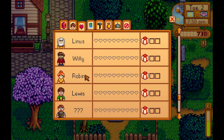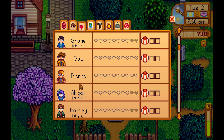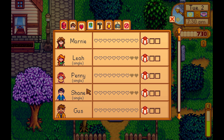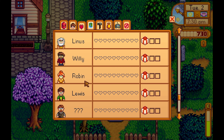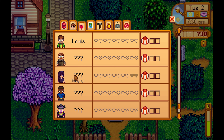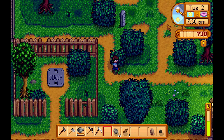The ones we haven't met yet won't be colored. Have we met everyone? I have not met Rasmodeus. They list who is a character you can have a relationship with and marry — we have Leah, Penny, Shane, Abigail, Harvey, Sam, Alex, Elliot, Haley, Maru, and Emily. Clint we haven't met. So the ones with question marks we haven't met: Clint, Sebastian — you can have a relationship with Sebastian. We'll meet them and we will know them then. Let's head to the bar.